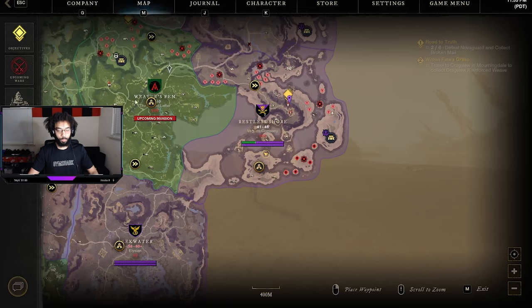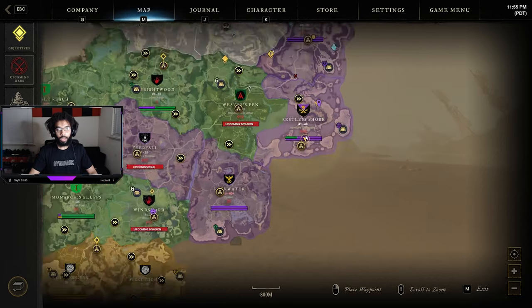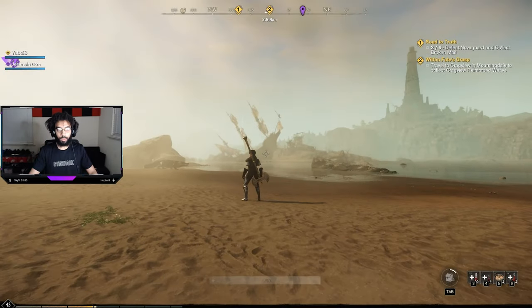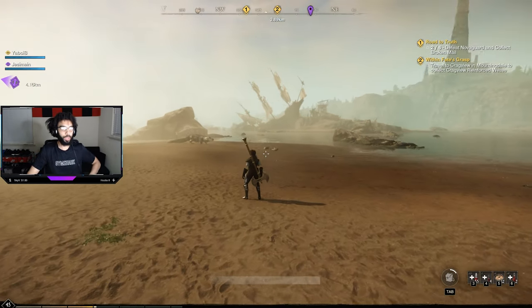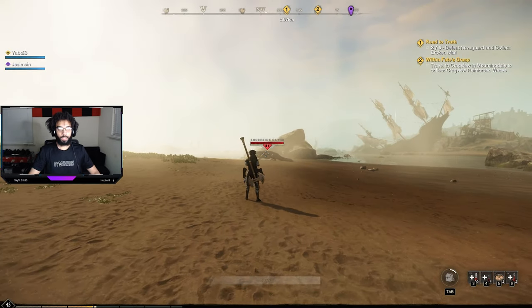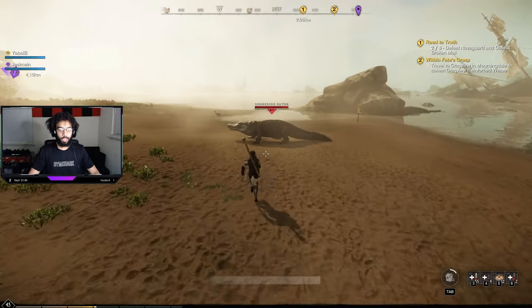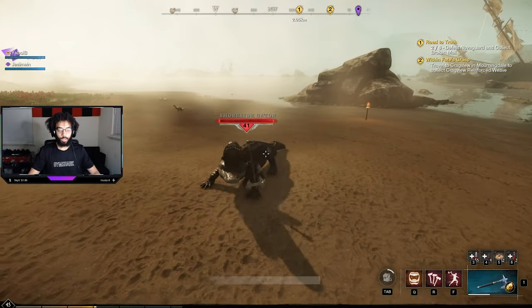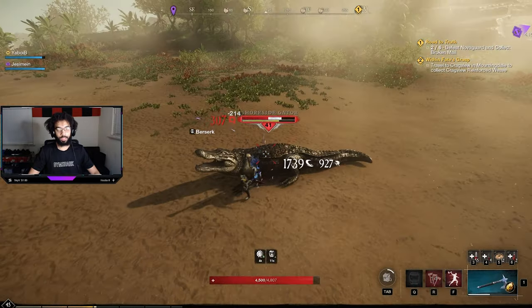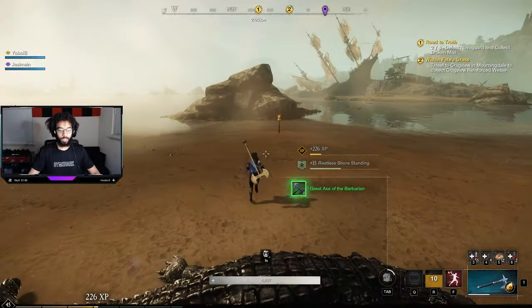I'm going to show you guys here. I was testing it over at Restless Shore where all those skeletons and enemies spawn. I'll show you the damage on this alligator first - I've already stacked it a lot. As long as you don't switch your weapon it's still going to work. See - I just did 1600 right there, 1700. I'm just doing a massive amount of damage.